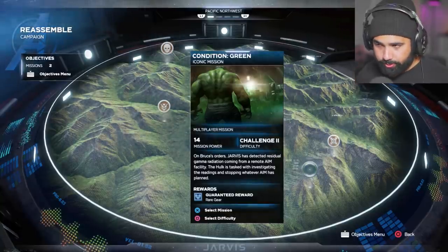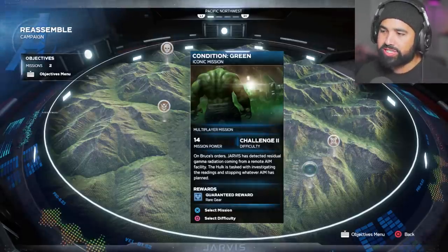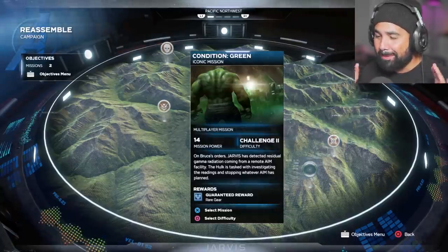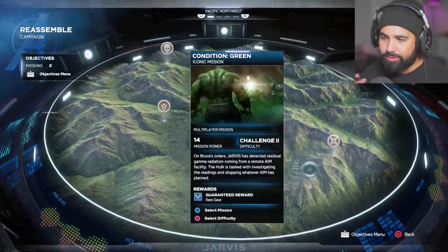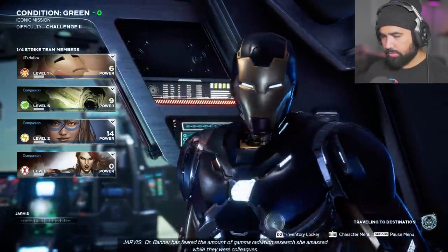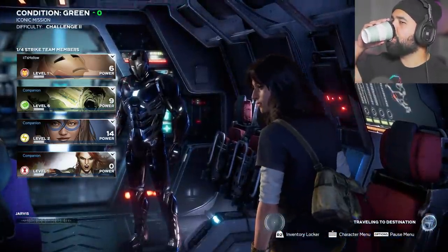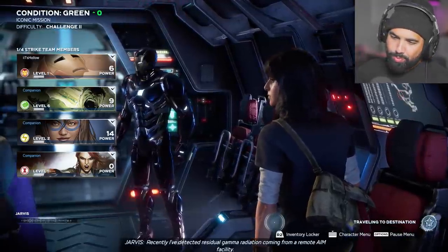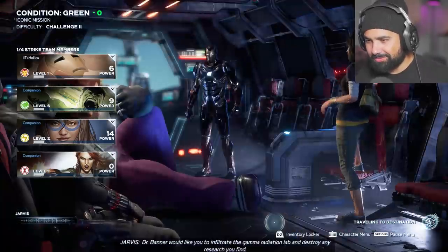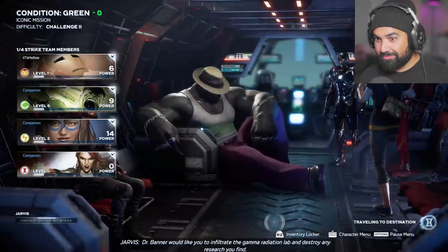So here we have: on Bruce's orders, Jarvis has detected residual gamma radiation coming from a remote AIM facility. The Hulk is tasked with investigating the reading and stopping whatever AIM has planned, and we're guaranteed some rare gear. Ever since Monica co-founded AIM, Dr. Banner has feared the amount of gamma radiation research she amassed while they were colleagues. Jarvis has detected residual gamma radiation from a remote AIM facility, and Dr. Banner would like you to infiltrate the gamma radiation lab and destroy any research you find.